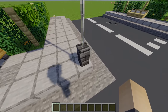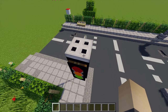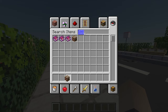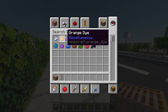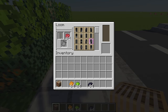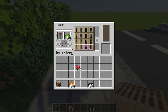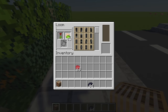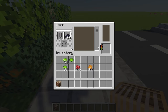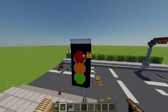The traffic light uses a deep slate wall with five iron bars going up, some black concrete to extend it out, and an iron trapdoor on top with the banner in front. To make the banner, grab a loom, a light gray banner, and orange, green, red, and black dye. First create a red triangle pointing down at the top, then a green triangle pointing up from the bottom, add an orange circle in the middle, then add a black border pattern to finish - giving you a nice traffic light banner.